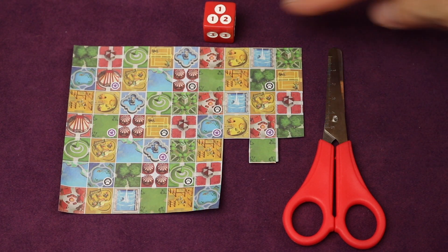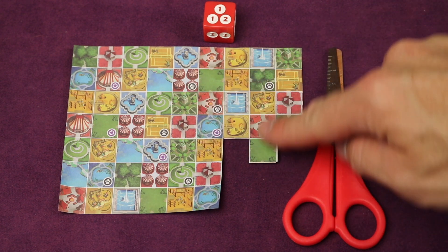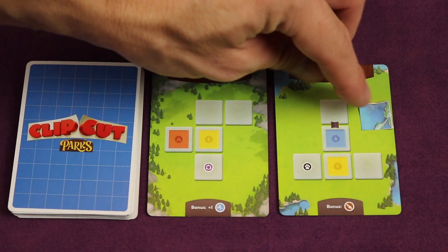Clip Cut Parks is a roll and cut game for 1-4 players where you're going to be cutting different pieces of this park out depending on what's rolled on the die. And as you cut pieces of the park out, you're going to be placing them on different parks.